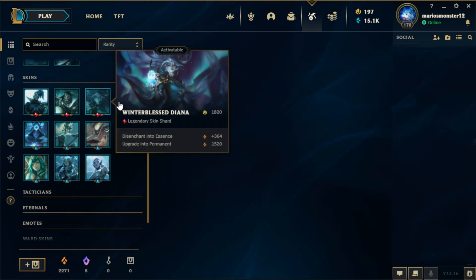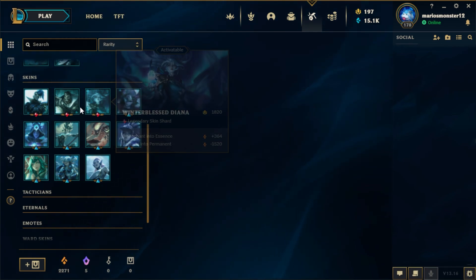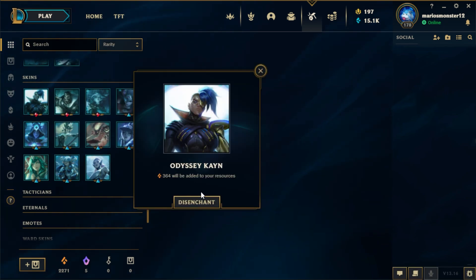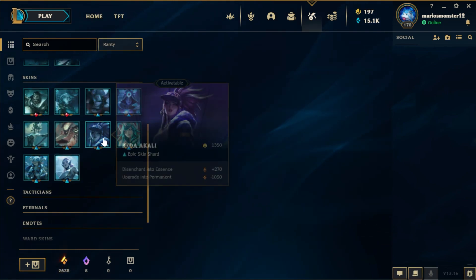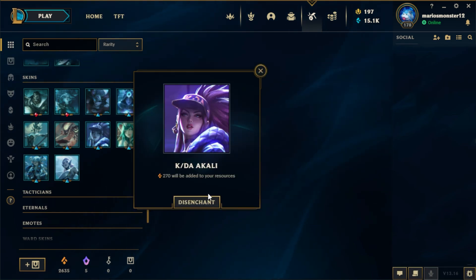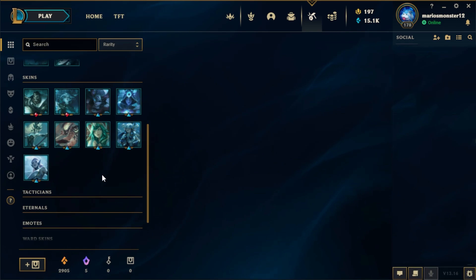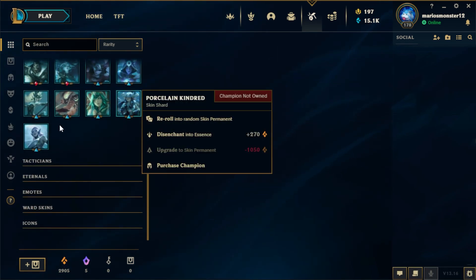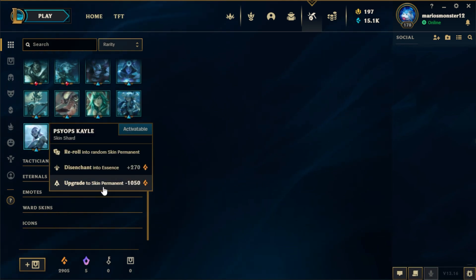Winterblessed Diana, Bloodmoon Savior, Sentinel Graves — the rest I'm gonna keep. Although Odyssey Kayne — I already have a Kayne skin, so I'm gonna disenchant this. I have a better Kali skin too, so disenchant that. I can't get the Kindred skin so I'm gonna get the Kayle skin instead.